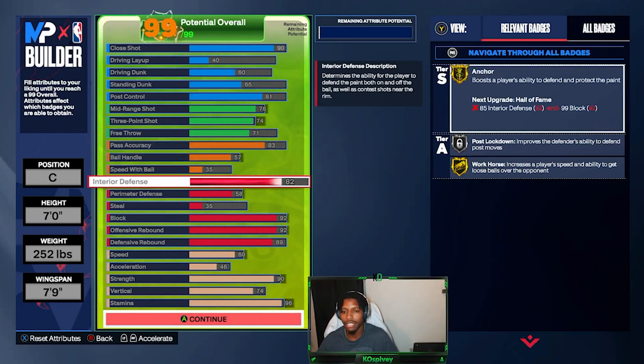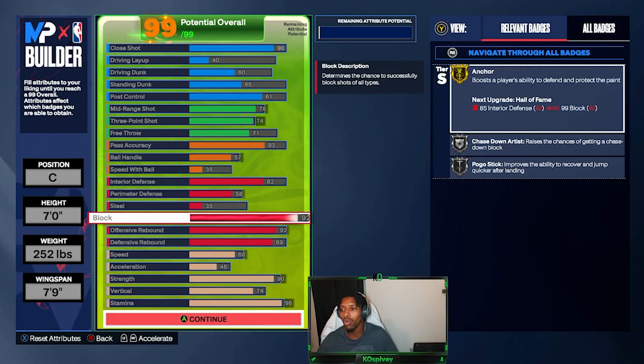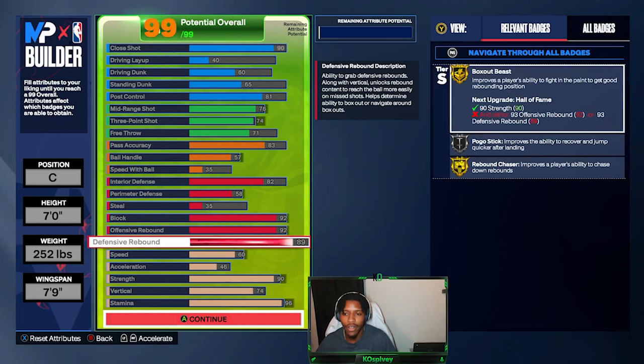You have 82 interior defense, 92 block, 92 offensive rebound, and 89 defensive rebound. You're getting gold Anchor, gold Rebound Chaser, and gold Box Out Beast.